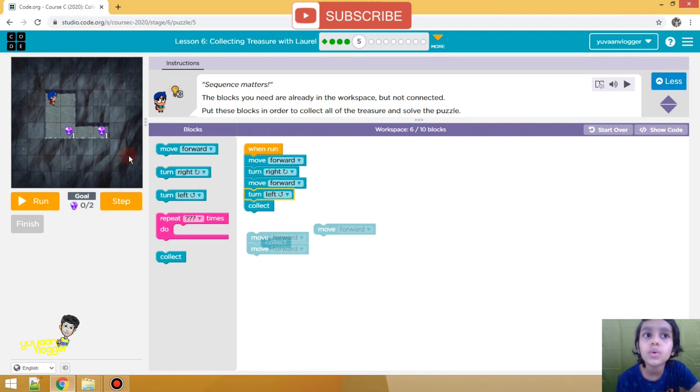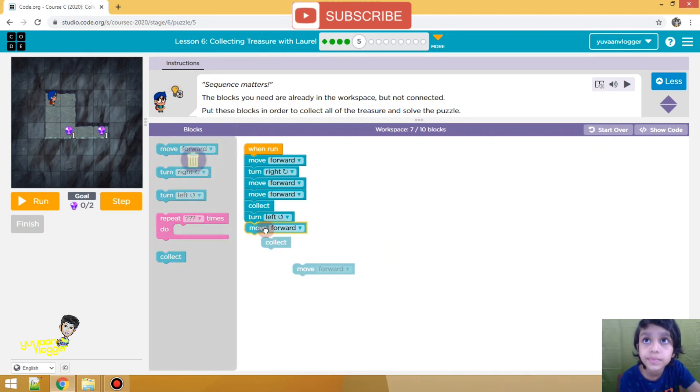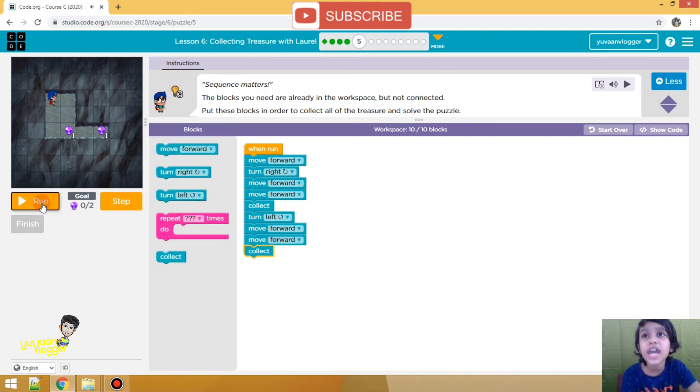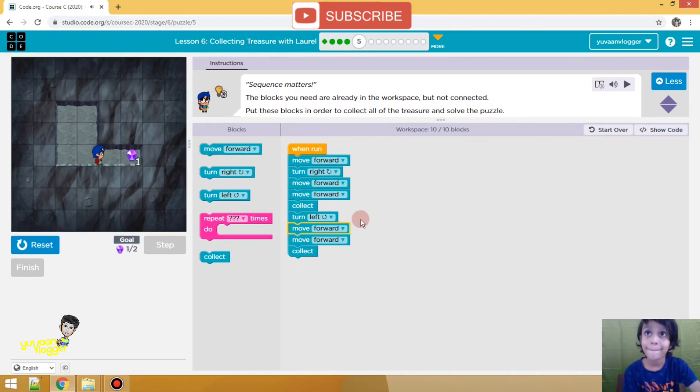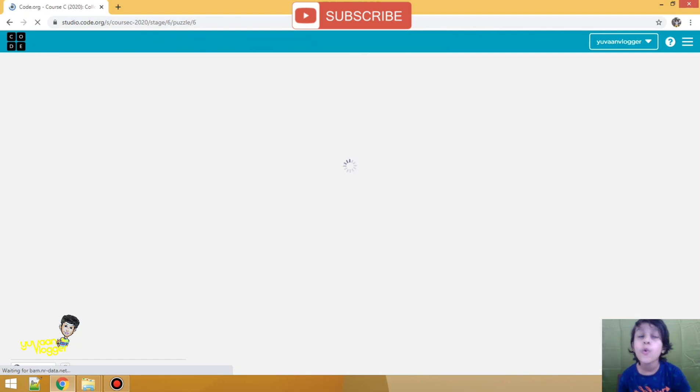So it will go like here, then collect this block. Then we have to go — oh, we did some mistake. We put the left block but we have to move forward. Now we will go left. We have to move forward, so we do not go left. We are going to do it one time.